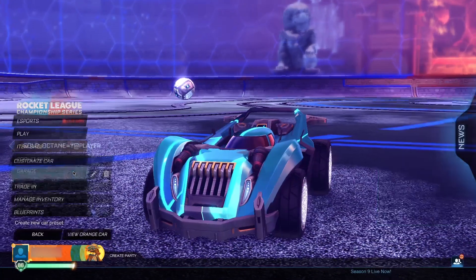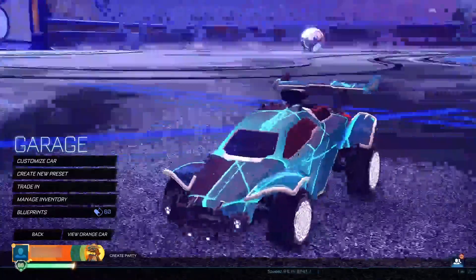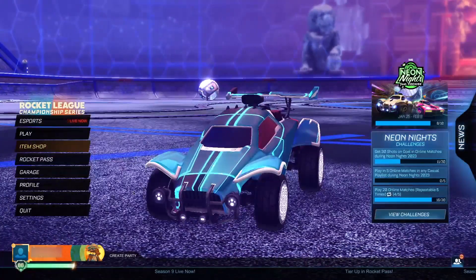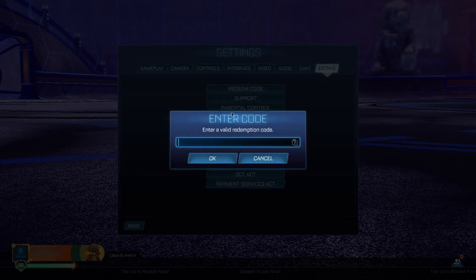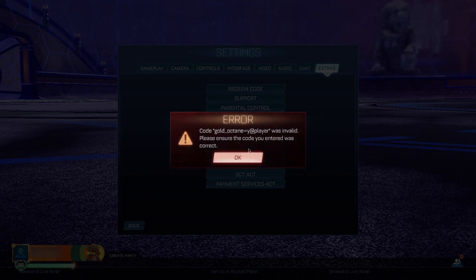After entering that secret code, head into the Garage and delete the preset you just made to get back to your original one. On your original preset, go to Settings and then Redeem Code. In the Redeem Code section, type in the exact same thing: gold_octane=y@player — with the underscore. It's very important it's typed exactly. When you click it, it will say invalid, but don't worry — that's just for now and it will fix itself in the future.